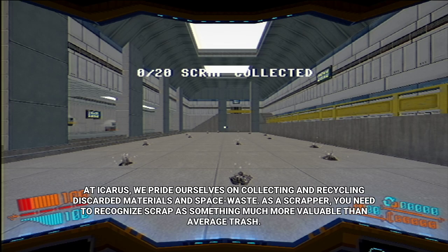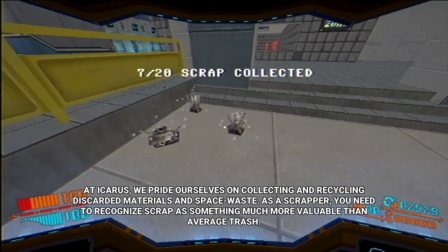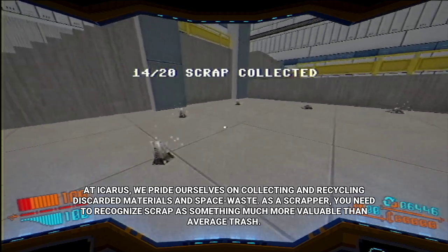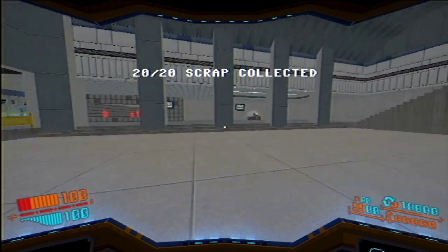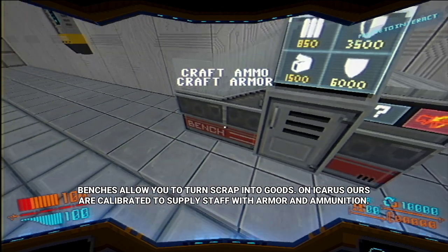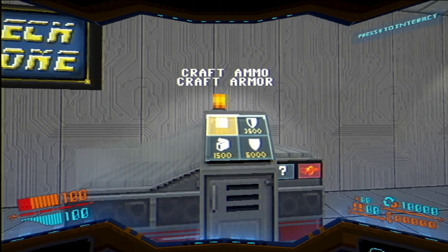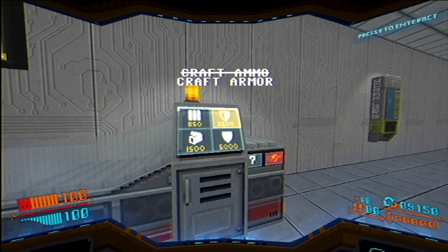At Icarus, we pride ourselves on collecting and recycling discarded materials and space waste. As a scrapper, you need to recognize scrap as something much more valuable than average trash. There's way above average trash. Benches allow you to turn scrap into goods. On Icarus, ours are calibrated to supply staff with armor and ammunition. E is used — good to know.